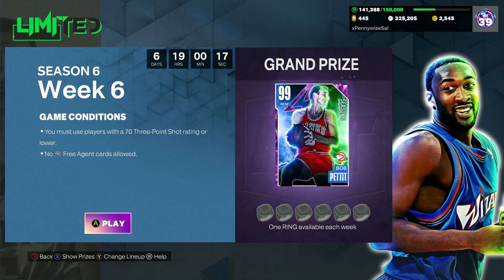In this video, I'm going to be showing you guys what is the best possible team for Limited Season 6, Week 6 in NBA 2K23. These are going to be the game requirements on screen: you must use players with a 73-point shot rating or lower, and no free agent cards are allowed. You can use any tier cards in the game — Dark Matters, Pink Diamonds, Galaxy Opals, Diamonds, Amethyst — any tier, as long as the card has a lower than 73 three-point rating and you can't use any free agent cards.